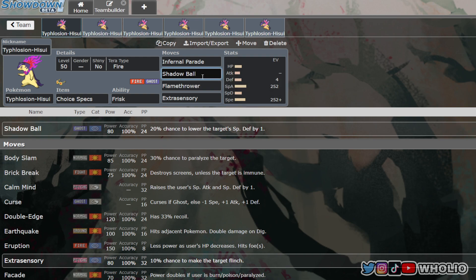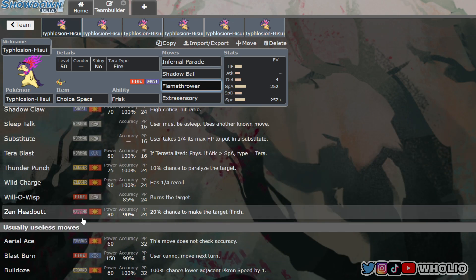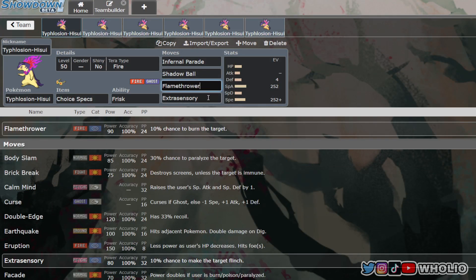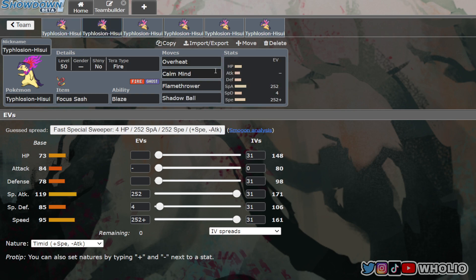Shadow Ball is probably our only other special offensive option. You can also run Flamethrower, or if you're greedy, Overheat. It also gets Heat Wave for doubles. Extrasensory is an option for Poison-types like Toxapex, which could be a problematic lead, and it has a 10% flinch chance. That covers the first build.